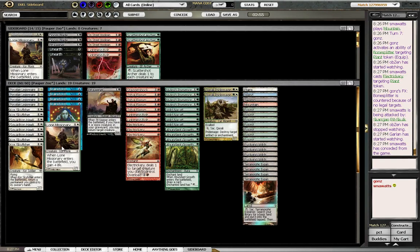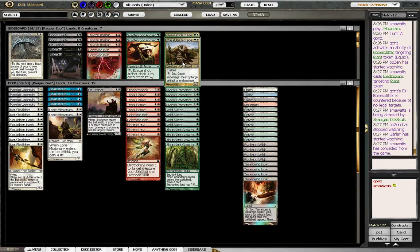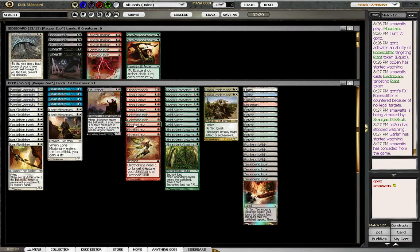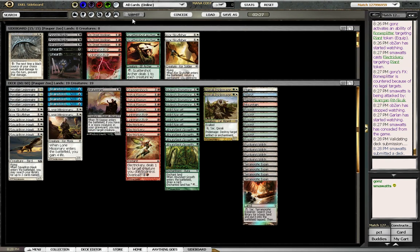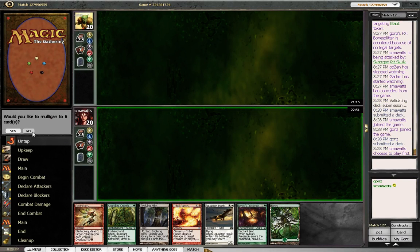I think I'm bringing in the Lone Missionaries and taking out the Pride Mage. Pride Mage blows up some stuff. Actually, I'm not sure — maybe the Skyfishers? Doesn't have a lot of Flyers. I'd like to play first. This is a reasonable hand.